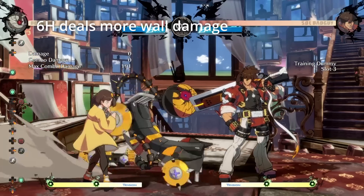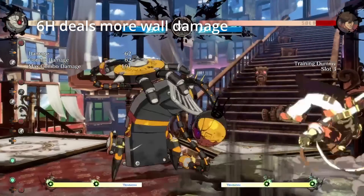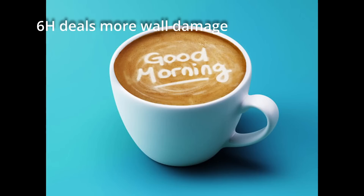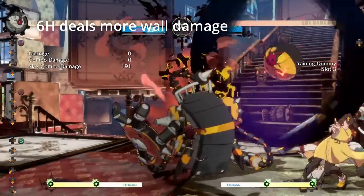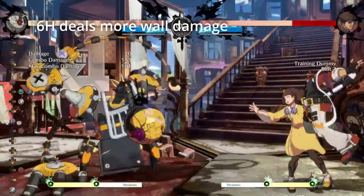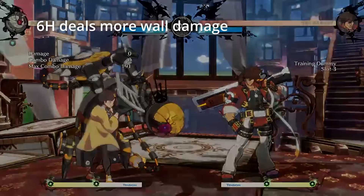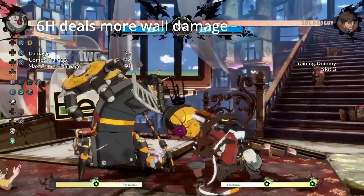6H has increased wall break value — and this is our first nerf, coming from a move that isn't really that great to begin with. 6H is mostly a reaction check to see if your opponent knows the matchup or hasn't had their morning coffee. It rarely hits people unless you obscure it in visual noise. It does have a lot of block stun so you can still route into specials or errors, but this move shouldn't be the cornerstone of your offense. You can still rely on the long startup of 6H to sneak in a PRC 2K2D and bamboozle your opponent.